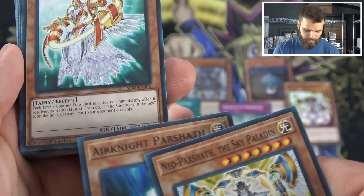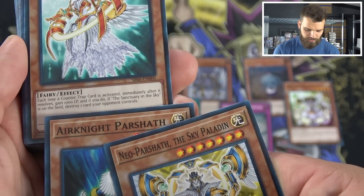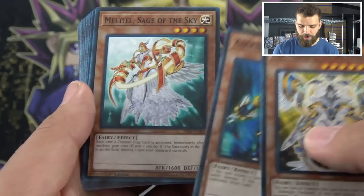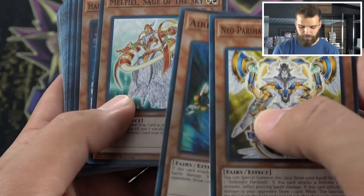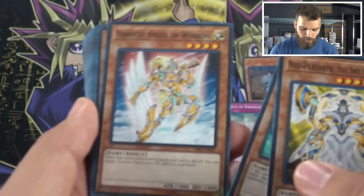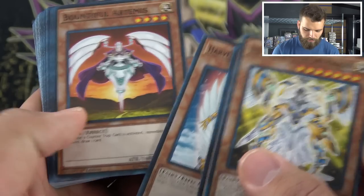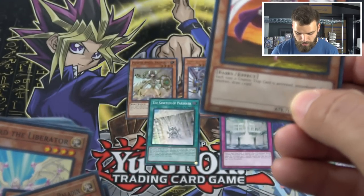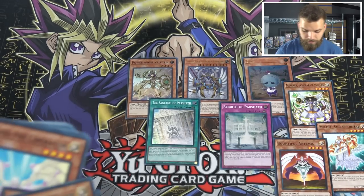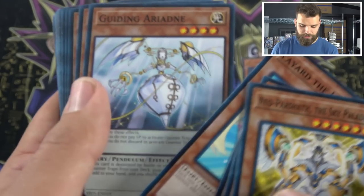Meltiel is in here — I think this is the one that, immediately after a counter trap resolves, gains 1000 attack, and if Sanctuary in the Sky is on the field, destroys a card your opponent controls. So if you have Minerva and Meltiel on the field at the same time, that'd be pretty crazy. Also Harvest Angel of Wisdom — if sent to the grave by battle, get a ton of counter traps. And Battle Fader, Artemis — I remember playing those back in the day. Each time a counter trap is activated, draw a card. Minerva on top of that is pretty insane.